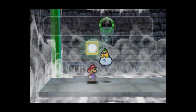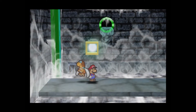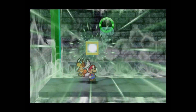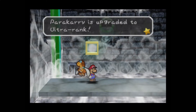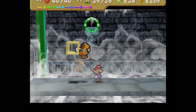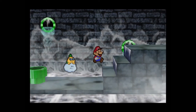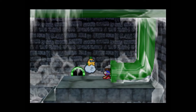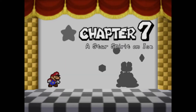Right over here is an upgrade block, and I guess we'll go ahead and upgrade Para Carry. We're almost done with all the upgrade blocks too, actually. By the end of the game, all your partners will be Ultra Rank. Para Carry's upgraded — that just leaves Bombette. She'll be getting the final upgrade. Let's head on through this doorway pipe and right into Chapter 7: A Star Spirit on Ice.